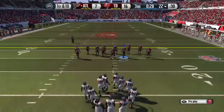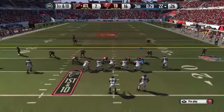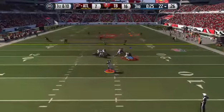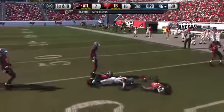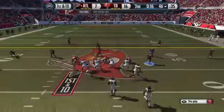First down here. The Buccaneers defense is going to go nickel. Throws to the right. Ryan over to Douglas. Ryan over to Douglas, tackle down at the 46-yard line.